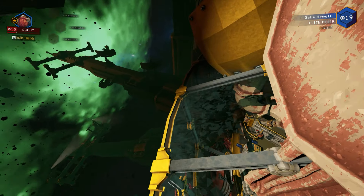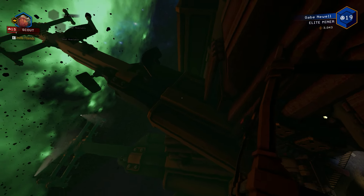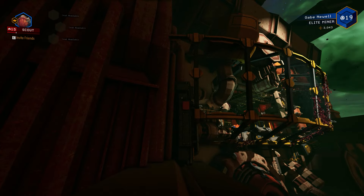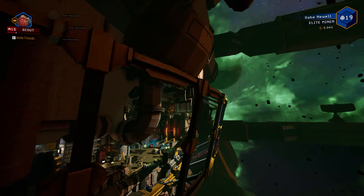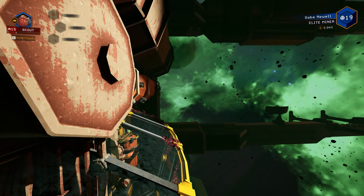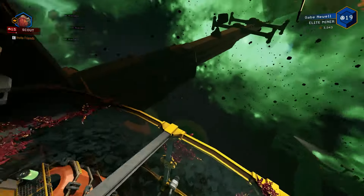You can come down here and show your friends in the space bay just how cool you are. You can explore anything you want from out here. If you ever want to get back to the normal map, just go ahead and fall out of bounds and you'll respawn in your bunk bay. And that's how you get out of the map in Deep Rock Galactic.